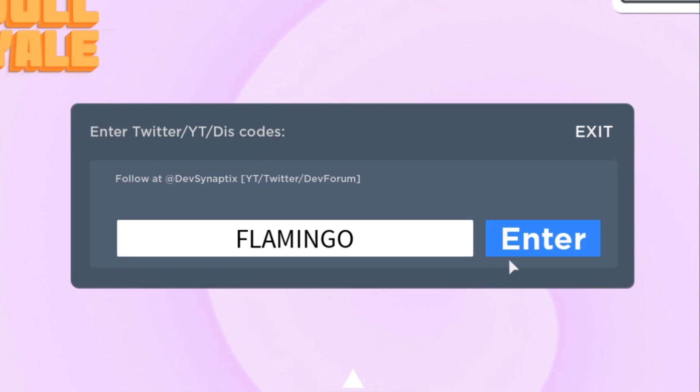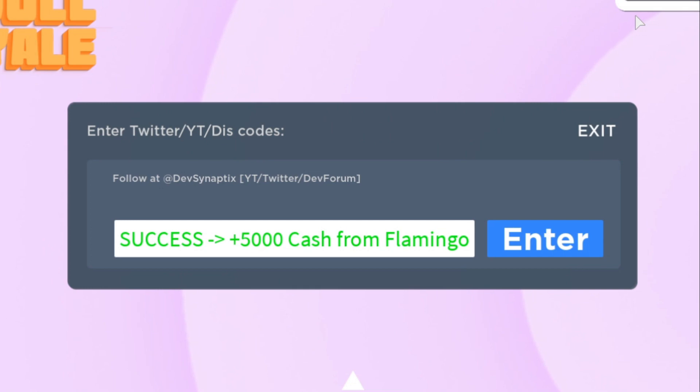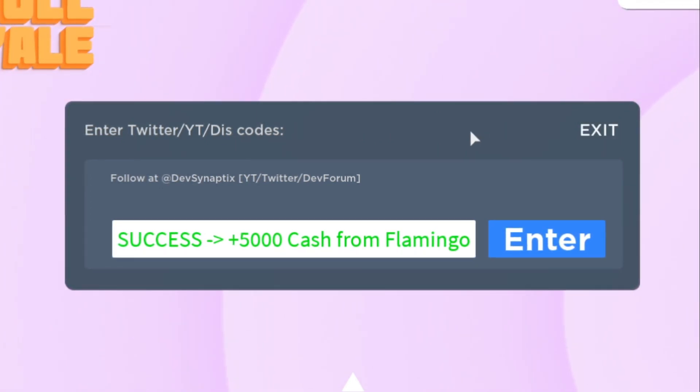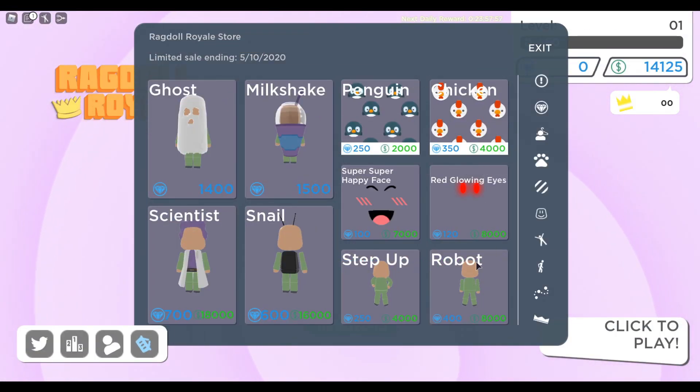Let's just press enter — there you go. That's a total amount of one hundred and fourteen thousand cash for this game, and you can buy some stuff from the shop as you can see. If this video helped you out, don't forget to subscribe to my channel, like this video, and comment down below. See you guys in the next one.